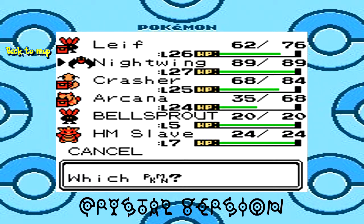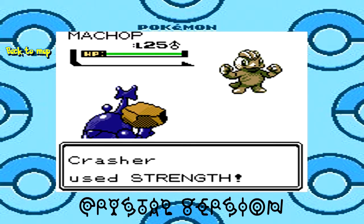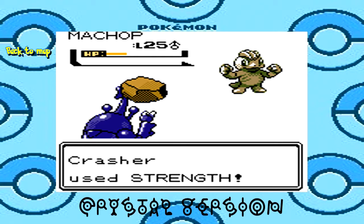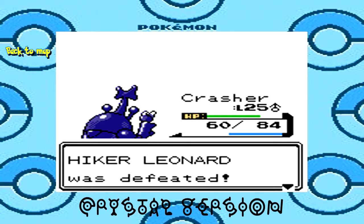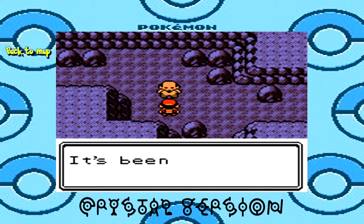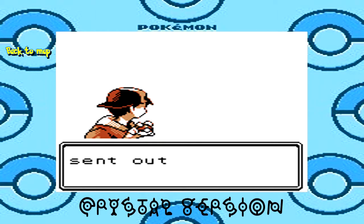Okay, Machop is next — Fighting Type vs. Fighting Type. Level 25, not bad. But I have Strength and you probably don't. Karate Chop — that's not very effective on me because I'm part Bug. These two trainers down here I always thought were interesting just because of their lines of dialogue. He lives down here — trapped or something. Then there's this other trainer who says it's been a while since he last saw another person. Either this guy just never noticed them, or he's been standing there for a long time.